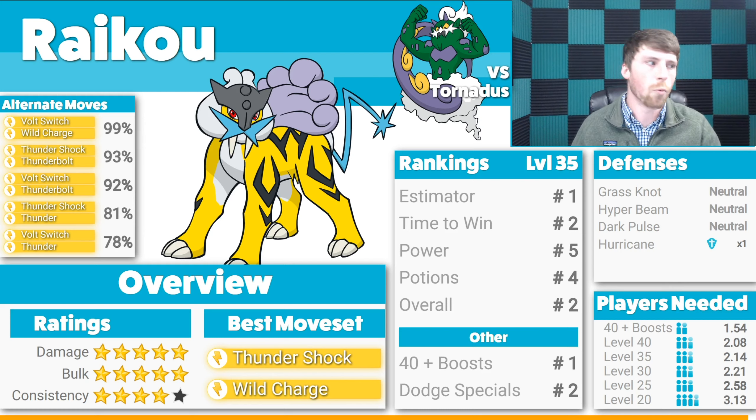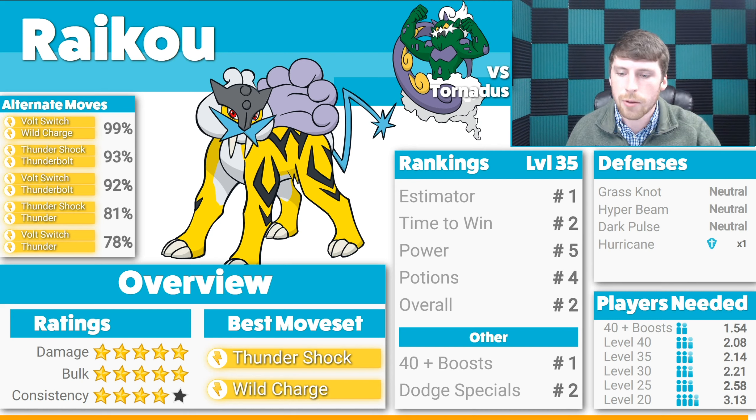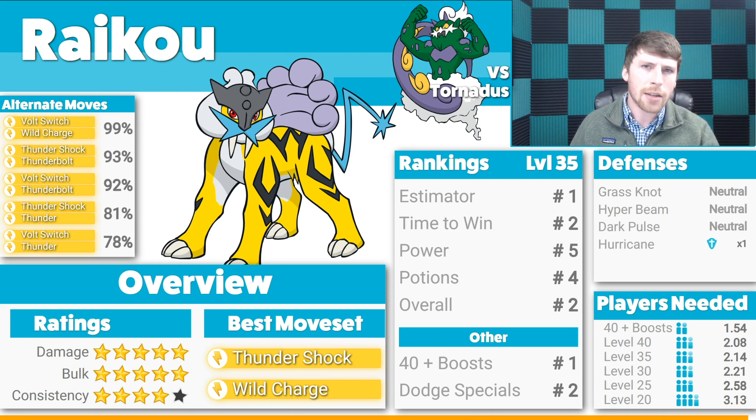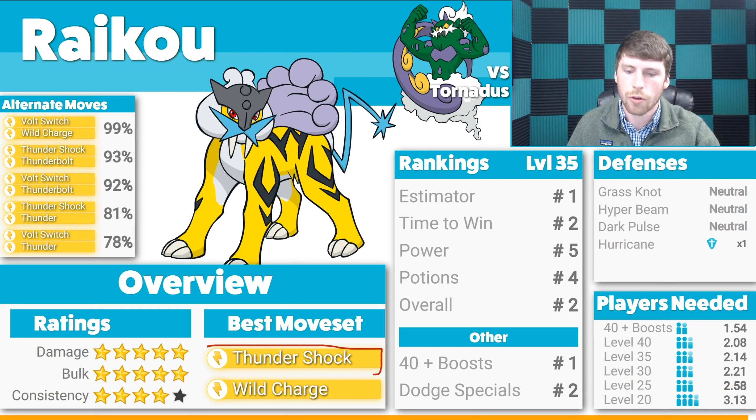Up first we have Raikou. Being a legendary Pokemon, it is going to be a very popular option that you will see a lot when going up against Tornadus. The best moveset is Thundershock and Wild Charge. If you have Volt Switch and Wild Charge, you're not really dropping much in performance so you could save yourself a Fast TM. When we take a look at the ratings, we've got five stars on damage, five stars on bulk, and four stars on consistency — definitely looking good. We're going to be seeing a lot of those five-five-four ratings throughout this list.